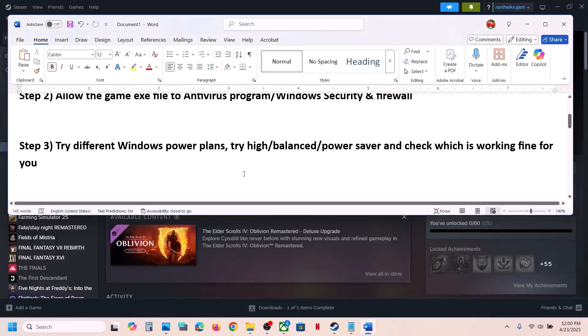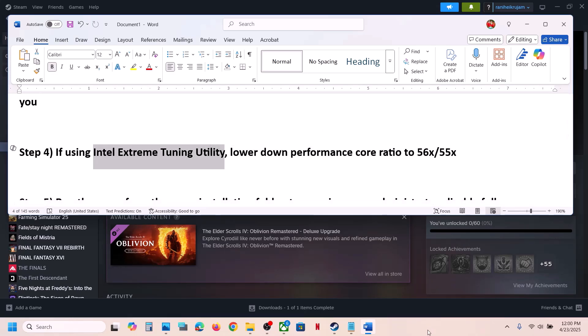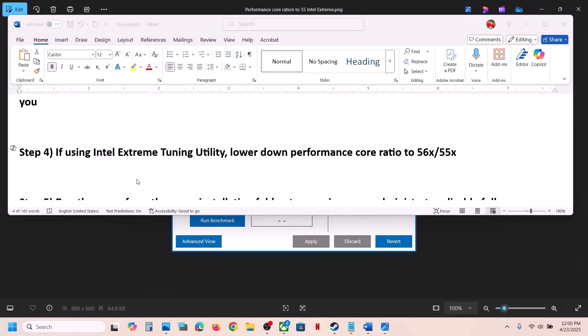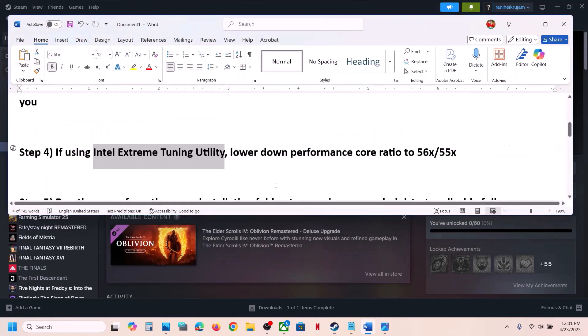The next step: if you are using Intel Extreme Tuning Utility software, launch it. Once launched, lower the performance score ratio to maybe 56 or 55x, then apply the settings, launch the game, and check.